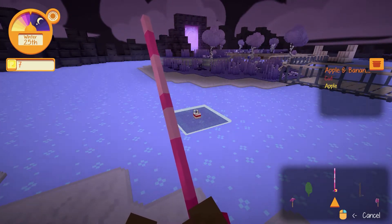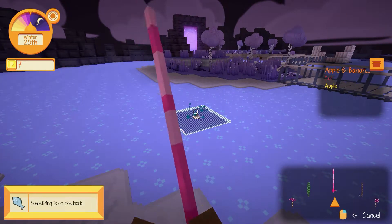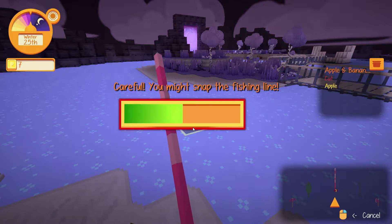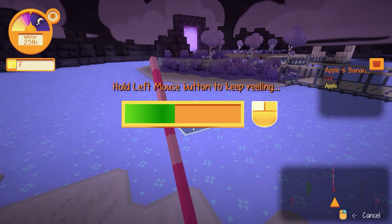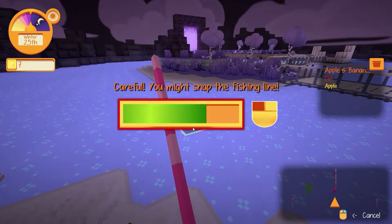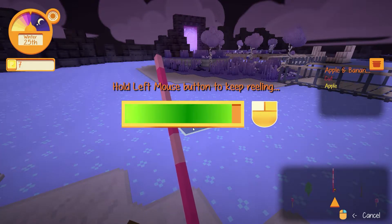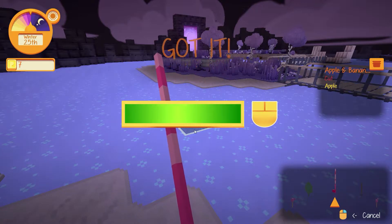Now I've got to remember, what did we change the fishing to? How does fishing go again? It's the mouse button now. All I remembered is that I changed it — I couldn't remember if it involved a bunch of clickety-clacking or if it was just straight-up easy. Easy-peasy. Got it.